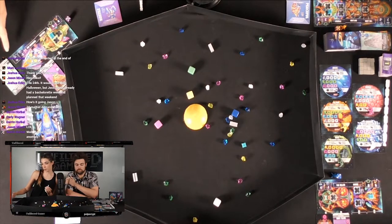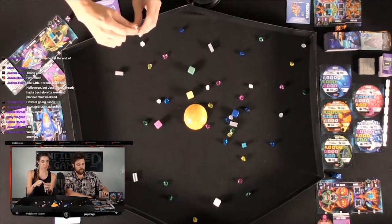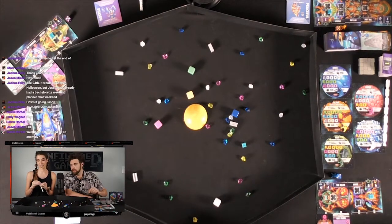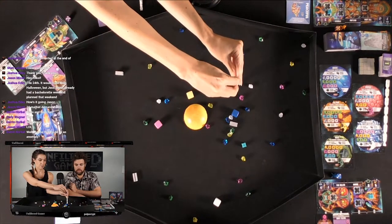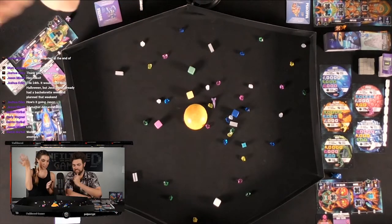My drop drive number is four, so I add four links to our handy measuring tool here. You can look literally on the card — it will tell you the number on the top left-hand side, that's how many links you get. So this is the height I have to drop my ship from. Seven is not good — higher is harder. And then I drop.